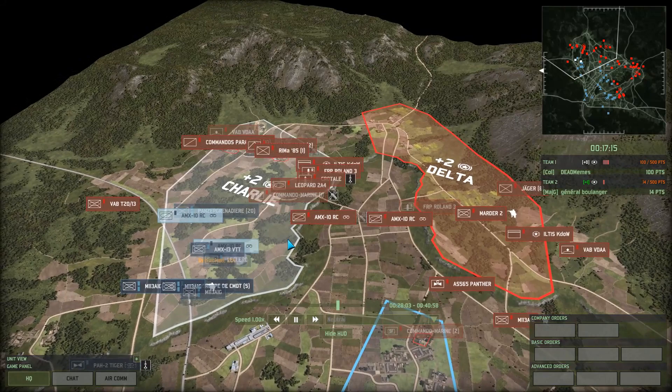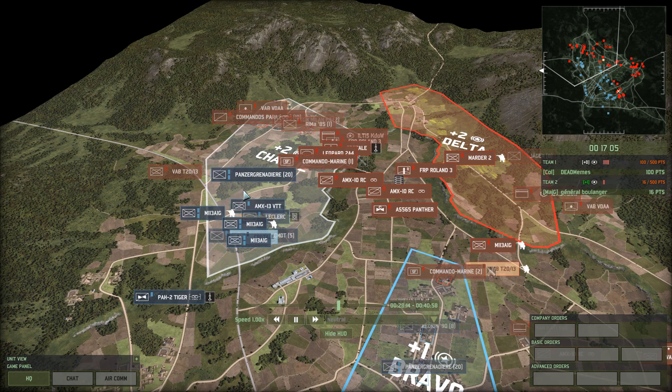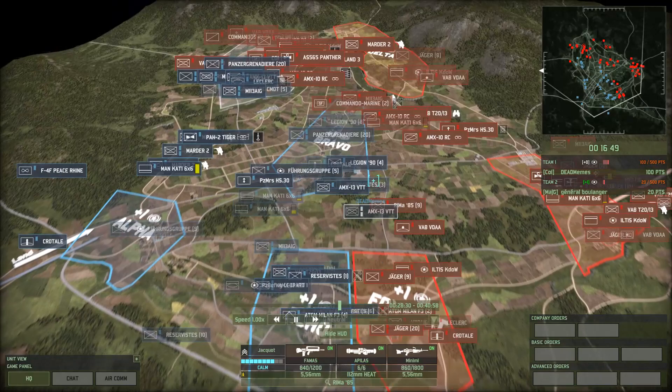Boulanger has definitely made a lot of headway in Charlie. That and his sneaky VABs have definitely caused Smalls to reposition. Tiger's still there but it only has two snaps, and there's a supply truck coming out. Boulanger is taking a plus one because he has capped Foxtrot and he's counter-capping Charlie.